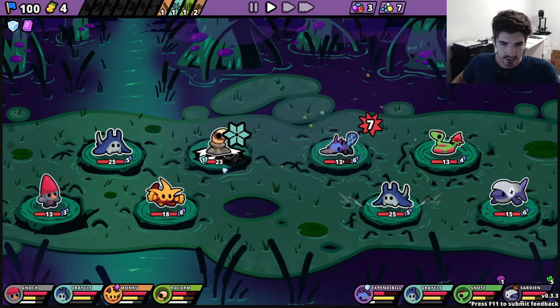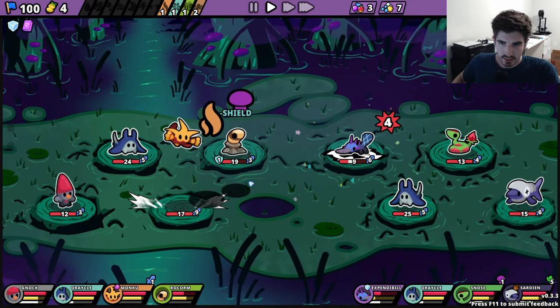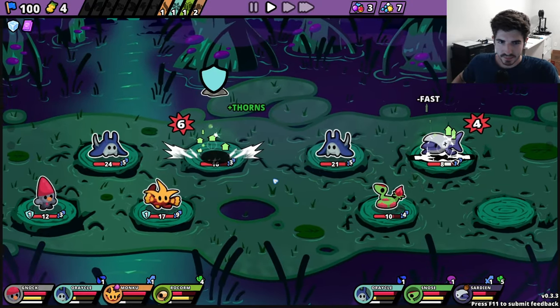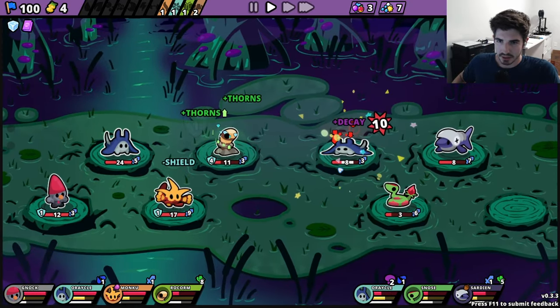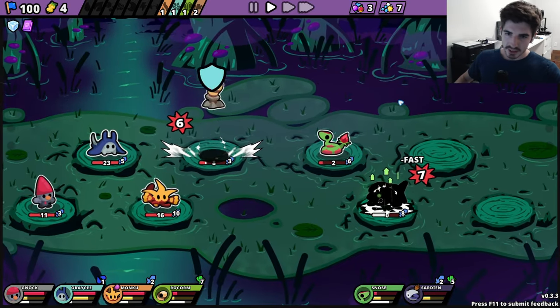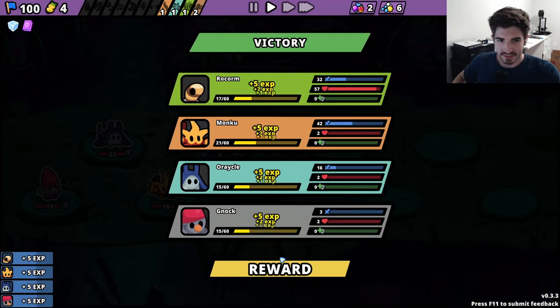Does this guy only shield himself? Does he not attack? Oh no, he does - he's just super slow. So you should be frozen. Yeah, so now our Monku is going to do extra damage to you when he normally wouldn't. Dude, that's the first time I actually feel like that typing field effect has made a difference.